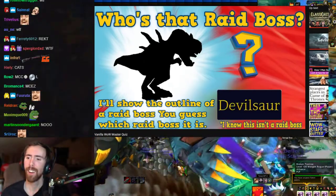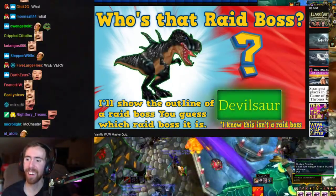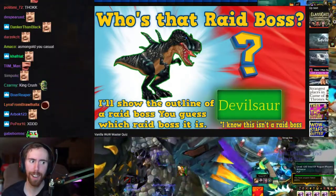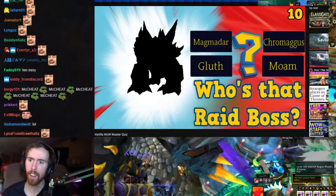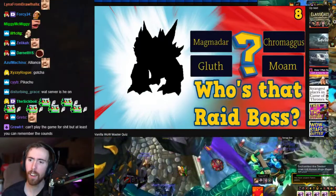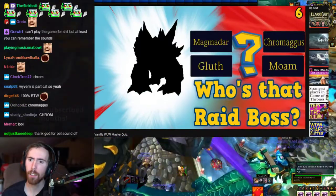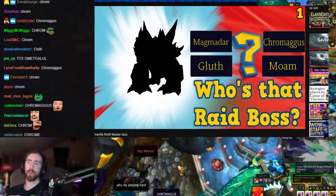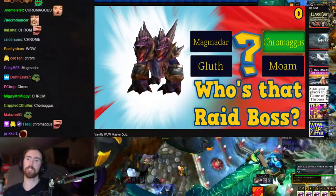Section 3: Who's That Raid Boss. I'm going to show you the silhouette of a raid boss, and you try to guess which one it is. Is it Magmadar, Chromagus, Gluth, or Moam? That's Chromagus, 100%. The answer is Chromagus.